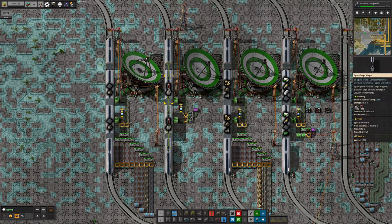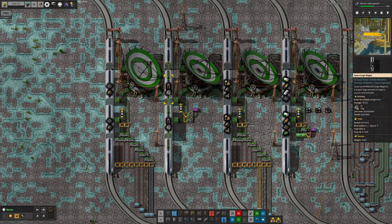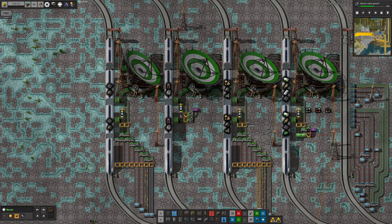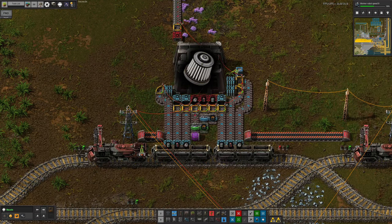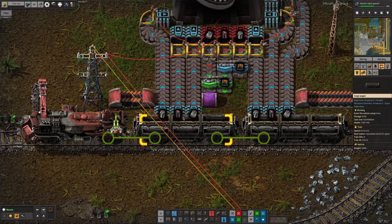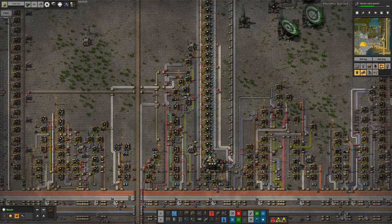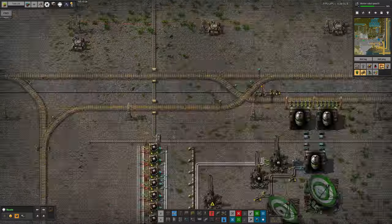Over here we have the other things I mentioned yesterday — all the bits and pieces that spaceships are going to be taking out: meteor defence ammo, filters, and in the future things like train batteries. All of those are being brought in by train and coming down this purple belt from over here, where there's an unloading system. Currently it's not being brought from anywhere — this is obviously a part-finished thing that Mark's been up to. At some point he'll put in the station at the other end to pick up the meteor defence ammo, elevator cable, and filters.